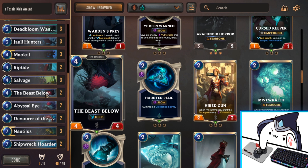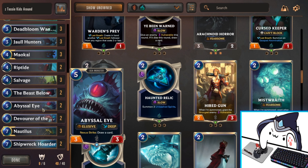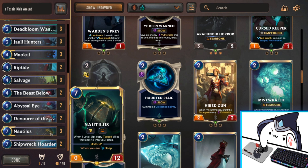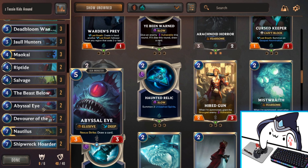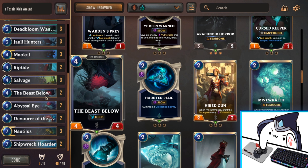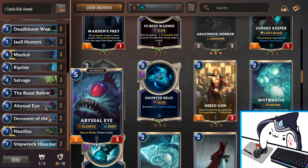I run two of each sea monster minus the eight-cost ones: two Beast Below, two Abyssal Eye, two Devour of the Depths, and two Shipwreck Quarter. I run two of each because three will clog the hand too much — you don't want multiple sea monsters in hand early given how expensive they are. They can easily clutter your hand and prevent you from playing other cards. Running two also means they have a high chance of being tossed, which is actually a good thing, because Nautilus's level-up copies tossed allies that cost four-plus back into your deck. So if Beast Below, Abyssal Eye, Devour, and Shipwreck Quarter all get tossed, Nautilus puts them right back, and if you're holding a Glimpse Beyond or Salvage, you can draw into them immediately. Two just makes sense — it makes the deck less clunky and lets it play out smoothly.